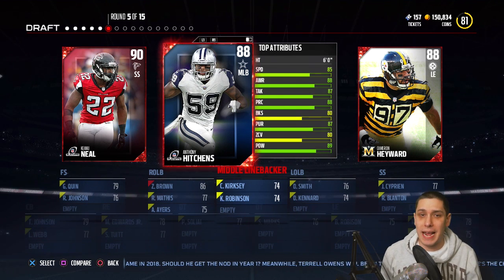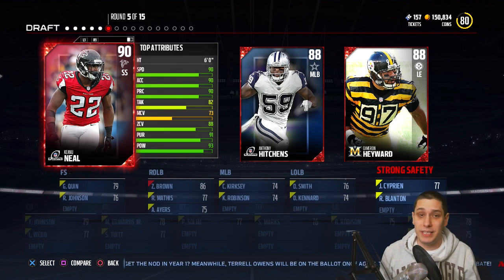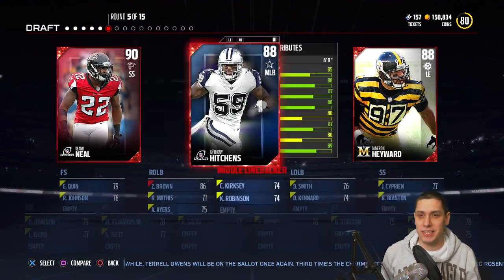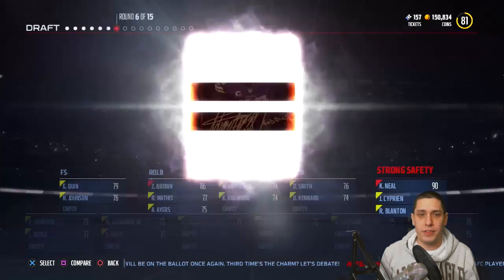Anthony Hitchens comes on the board at an 88 overall — that's pretty good, potentially a good pick. But Keanu Neal — I really like this card. Six foot tall, 90 speed, 90 overall as well. Cameron Hayward's okay, but I don't really like him because the speed just isn't there. Even at defensive end, you need him to get to the quarterback quickly, and he just isn't able to do that. So we're going to go with Keanu Neal.